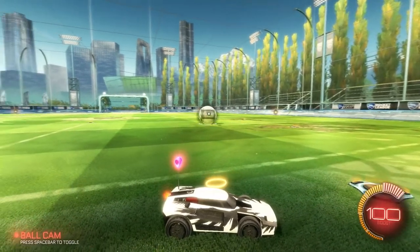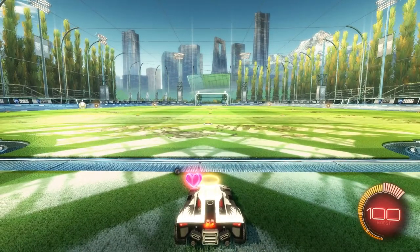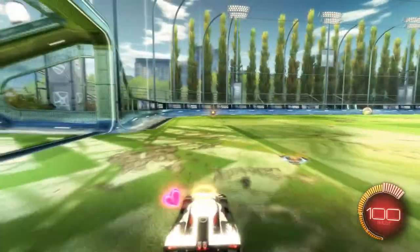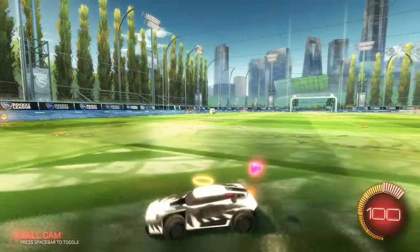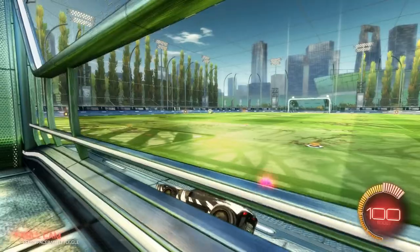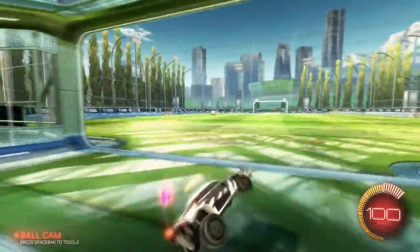There will be a couple times that hovering will really come in handy. Next thing I want to do is flying backwards. This can help you out in many ways, in offense and in defense. Because let's say a shot's coming towards you and you're faced this way and it's behind you, sort of over in the corner. To have to turn around, even with a handbrake, and go up for it — that takes a decent amount of time. To just go and hit it that way is much quicker.